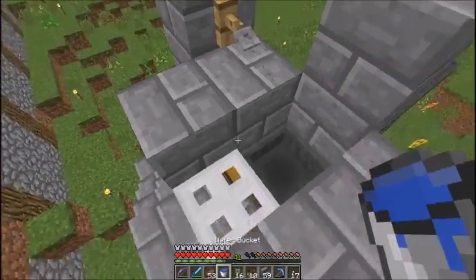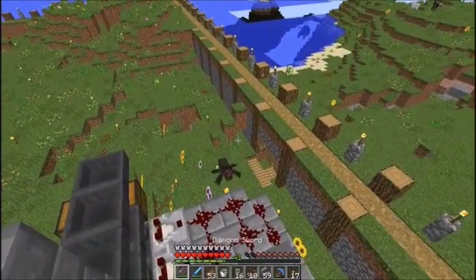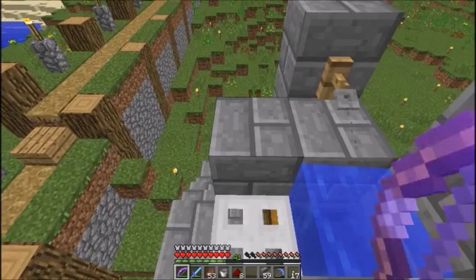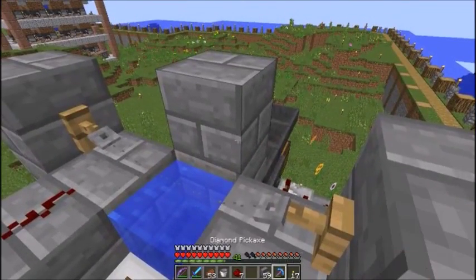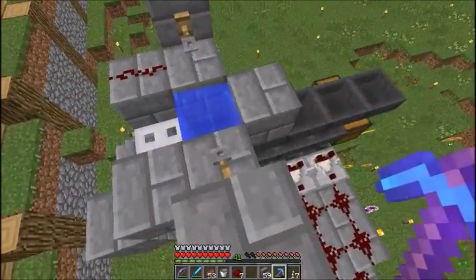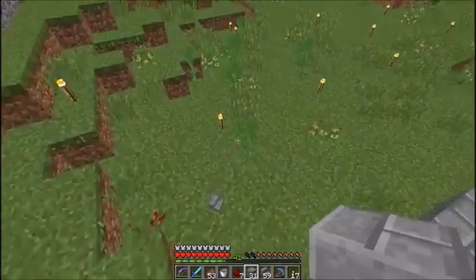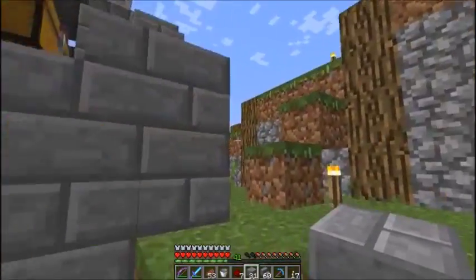Tripwire hook, and then another tripwire hook, and then tripwire. Okay, so that's that. And break that — important reason to break that. Water bucket. Boom. Water bucket — damn spider, die spider die. And stone. Do I have a fishing rod? No I don't. Also I want to cover these. Let's grab a fishing rod and give this thing a little test run.